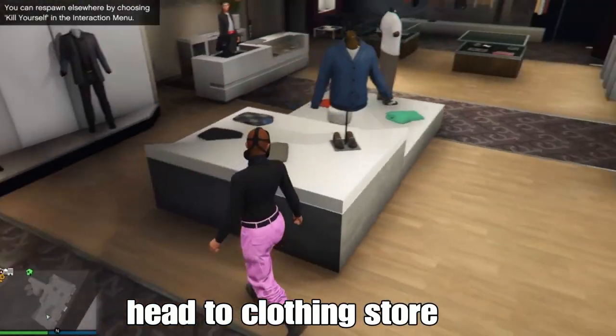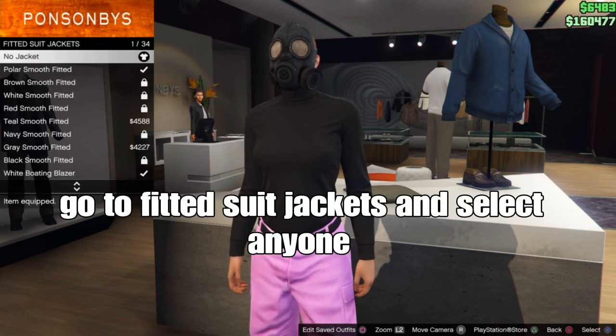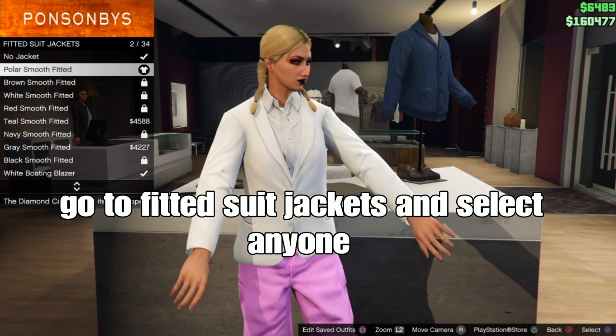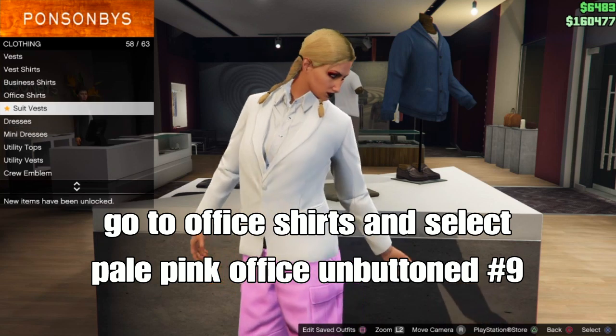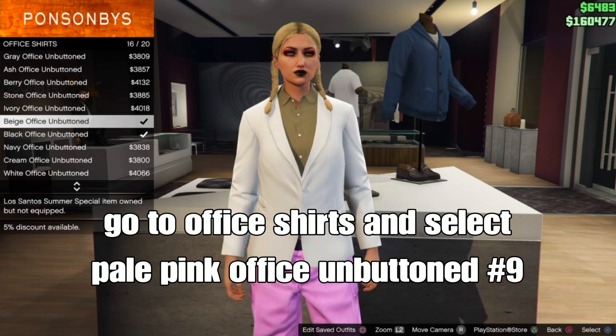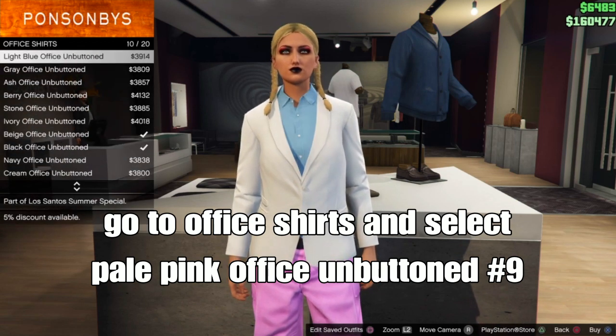Remember to head to the clothing store. At the clothing store, go down to tops and go down to fitted suit jackets. Select any fitted suit jacket — it could be anyone, doesn't matter. Back up, go down to office shirts, and select the paw pink office button number 9.